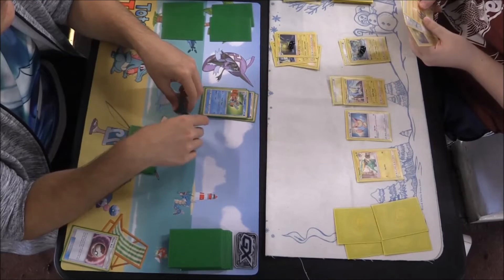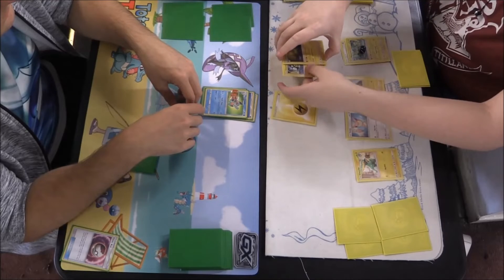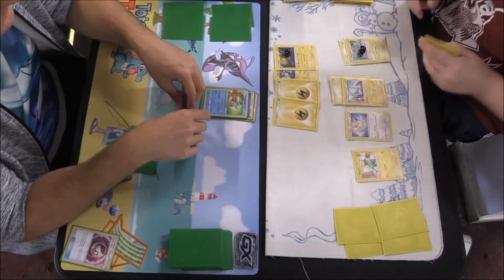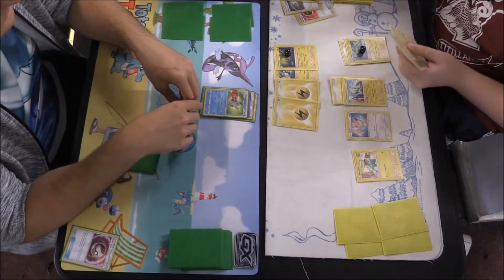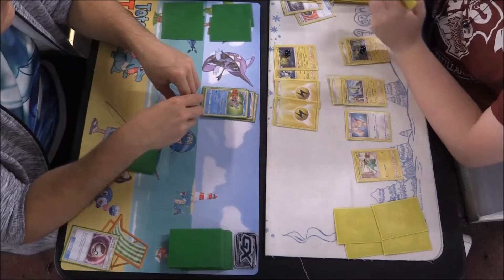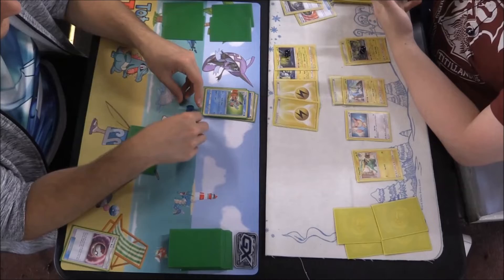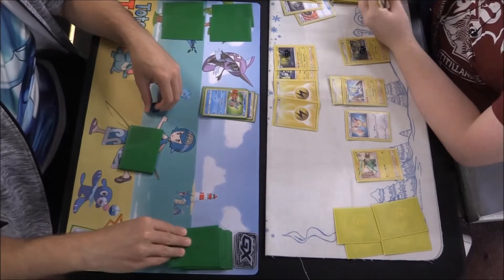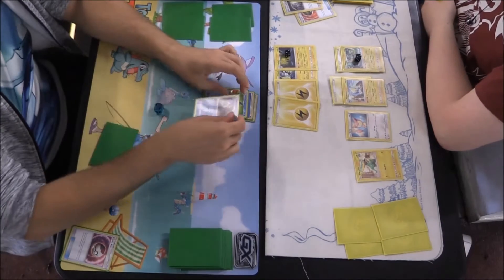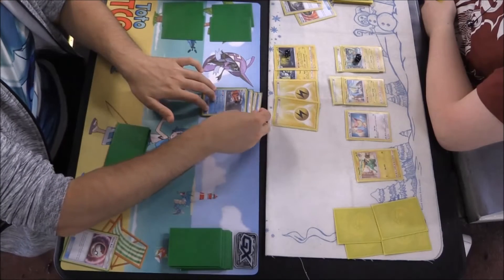It looks as if he might be doing 40 here, which puts us up to 80 out of 90. But he's bringing up the Lantern with two energies attached. He's already attached this turn — a little misplay there. But if we manage to get a Swampert — which we do! That Lantern is gone — big stuff! The energy is on there, so it's getting knocked out regardless.